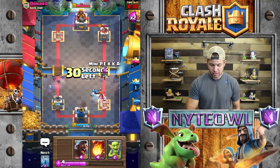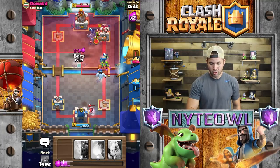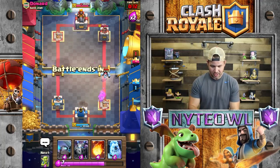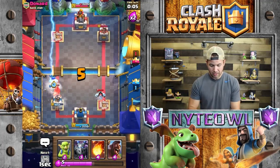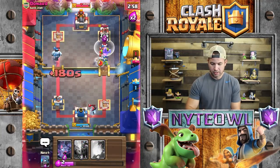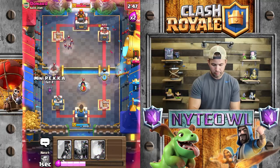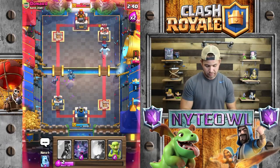Hog rider — this should be a sweet little push. I shouldn't have zapped there. It's looking like he's beating us right now, but I think I got a plan. 11 seconds left, overtime — lightning! Yes, that's what I'm talking about. Zap his bats — zap, boom. He put his E-Wiz down, very good play on his part. We're close to losing, very unfortunately. Hog rider again — he's within lightning range, we're screwed.